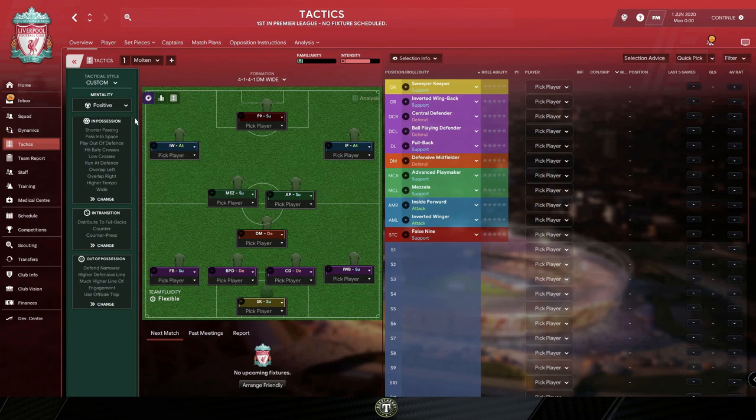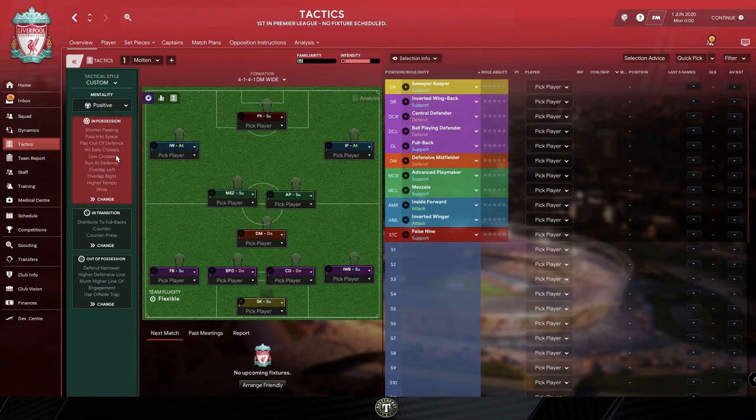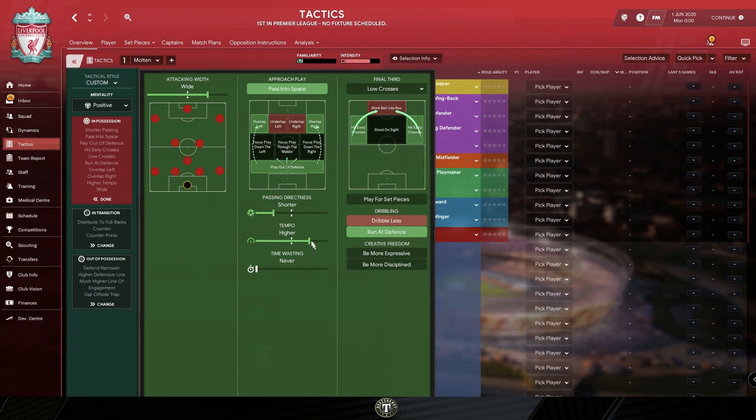What about team instructions? This tactic can be played on positive, attacking, and very attacking mentalities. It utilizes shorter passing and higher tempo — this is something I will not change. However, width can be adjusted; sometimes I like to play on very narrow settings if I desire to keep more of the ball. Pass into space is a situational instruction — I don't recommend starting with it all the time unless you see a lot of space building up, or if you have lots of possession and want to try a bit more risk getting the ball into tight spaces. Run at defense is going to draw a lot of yellow cards because this system is fairly compact and drives at defenses.